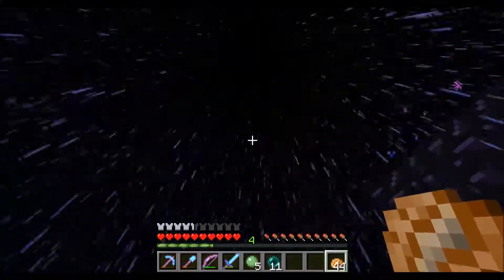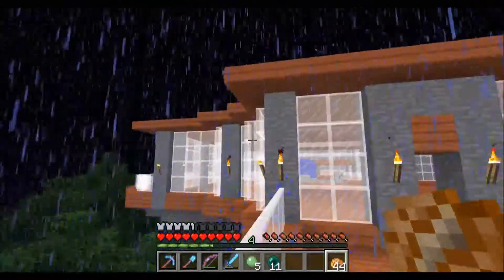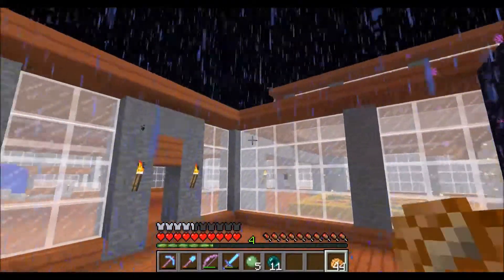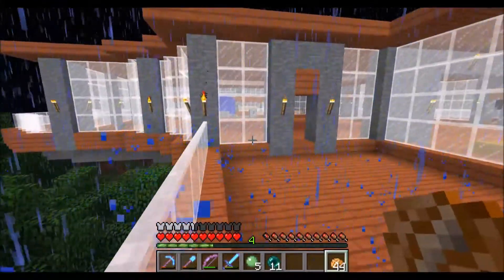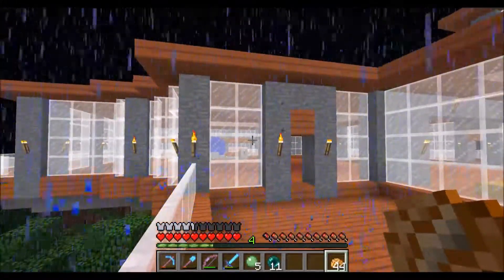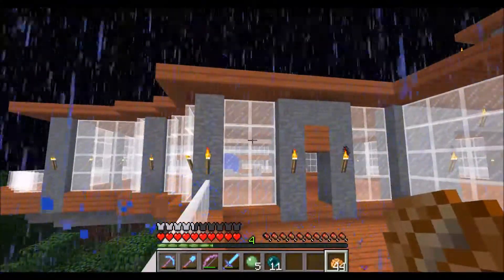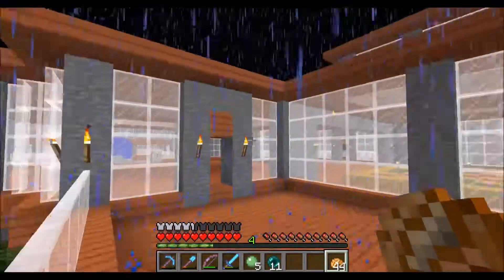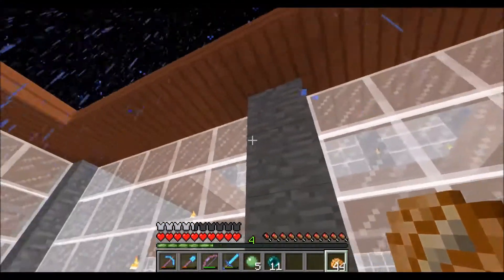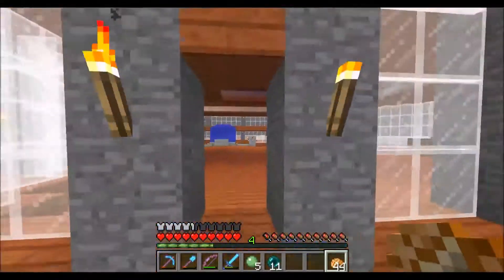Perfect weather. This is his house. It's very red with all the acacia wood but it looks very futuristic. I think it looks like a very modern style house with the smooth stone and the white stained glass — that's a really good look. I think everyone has discovered that by now. There are a lot of builds that use white stained glass and white stained glass panes.